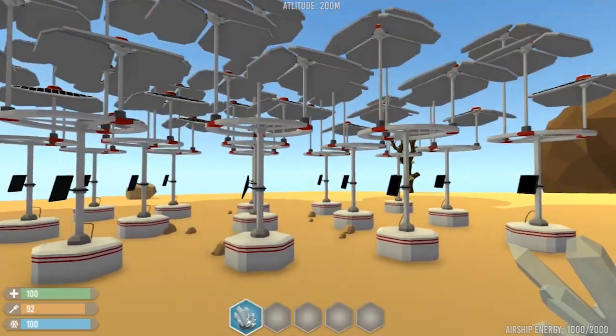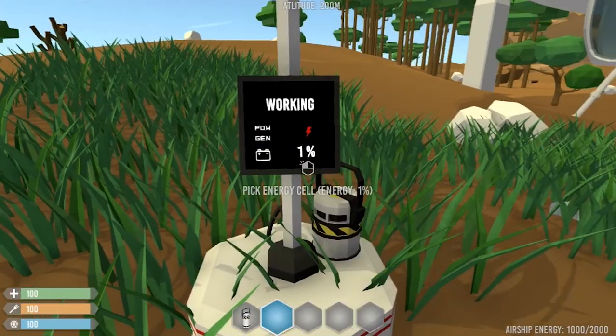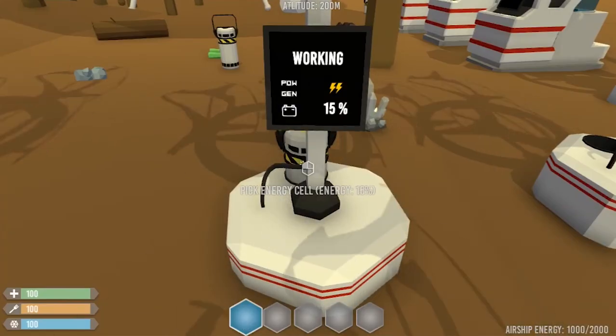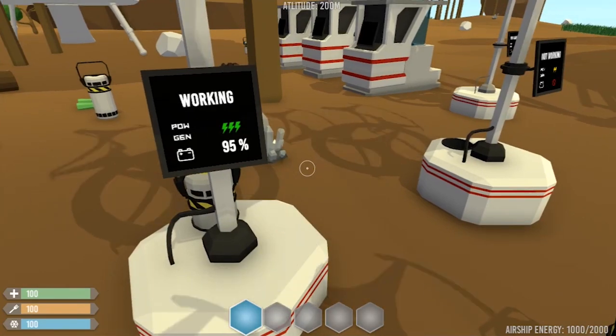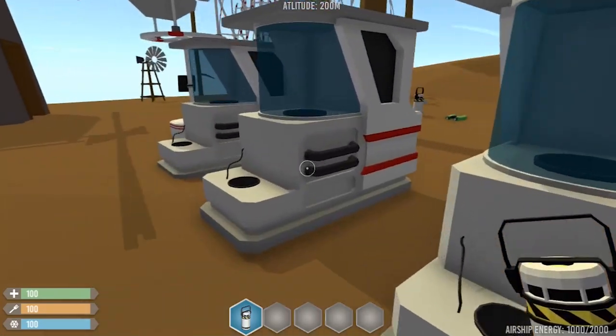Alright, so this was the main way to charge an energy cell, and let's wait for it to be charged. Before I get through this, I want you to stop the video and write in the comments what these things look like.